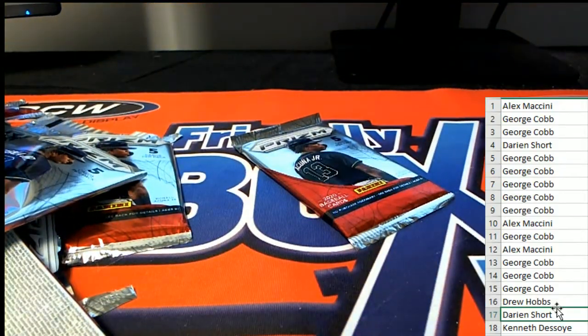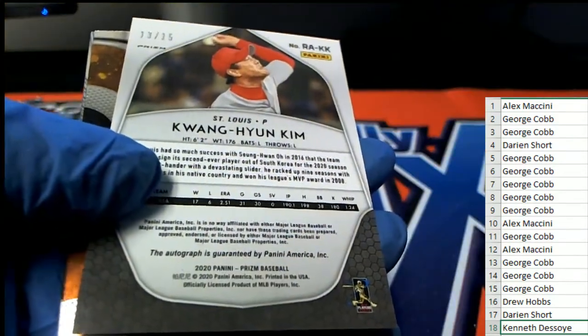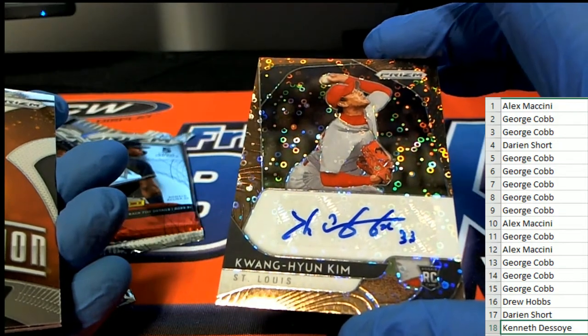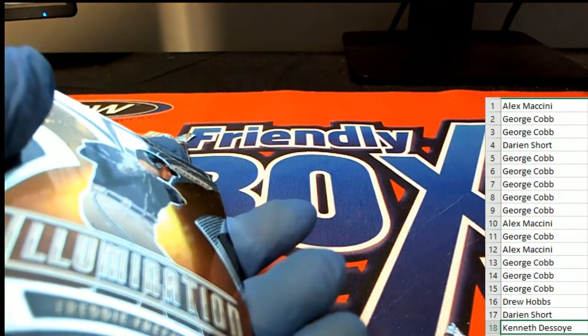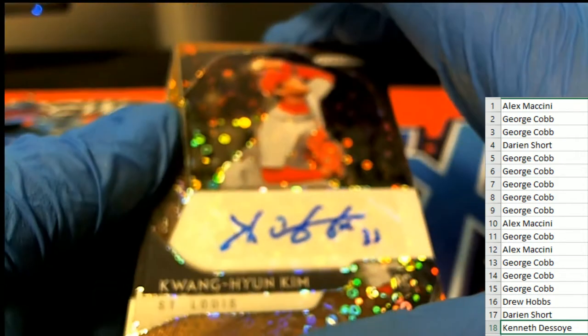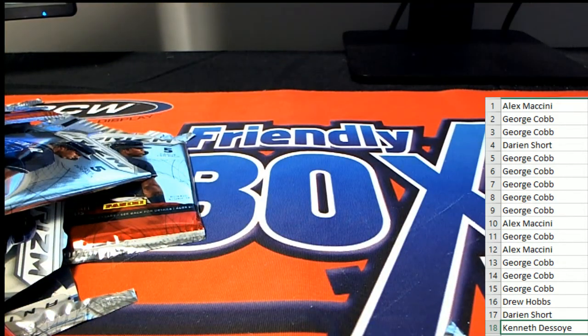There can only be one possibility left unless we're just shorting an autograph — Kenneth got one pack in the box. What's it going to be, Kenneth D? Numbered to 15 — oh my, so very nice, congratulations! Numbered to 15 auto rookie, St. Louis Cardinals. I don't know how to say his name and I'm not even going to attempt it, but that is cool. Pretty good pack, pretty good box. And quick pitch prism — quick pitch.